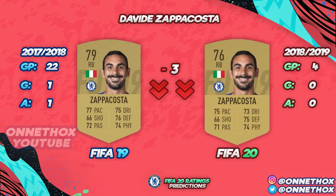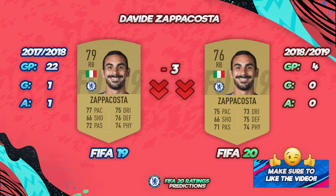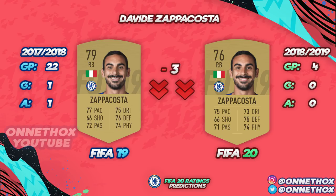David Zappacosta — in the previous season he played 22 games, one goal, one assist, that gave him a 79 rating for FIFA 19. Moving on to this season, only four games and no contributions. I put minus three, but I don't think he will get an upgrade or stay the same — maybe a minus one or minus two. Definitely a downgrade.